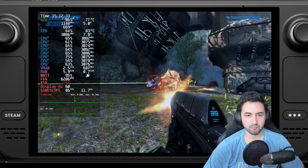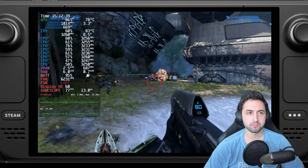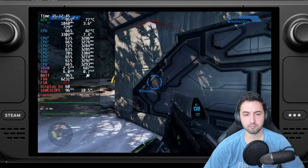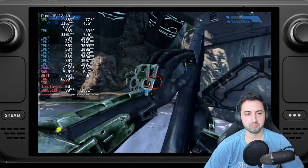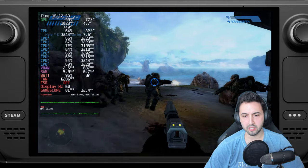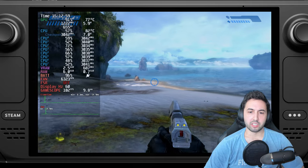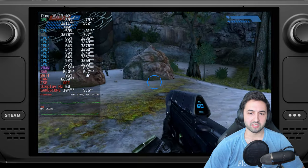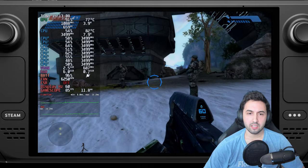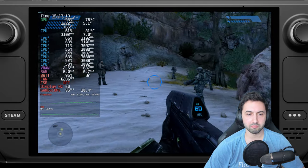Performance is completely fine, though I'd lock it to 60 fps just for battery life — which is probably going to be around two hours on this one. You can unlock the frame rate but it won't hit 90 fps consistently, which is a bit of a shame. For the Steam Deck, 60 fps is ideal in terms of hardware usage and battery life.